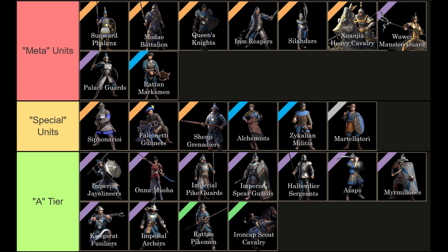As for the rest of the units, these are pretty good for normal sieges, but if you want units for territory wars or ranks, I don't recommend using these ones. For the A-tier we've got Imperial Javelins, On-a-Musha, Imperial Pike Guards, Imperial Spear Guards, Halberdiers, Azaps, Mimilons, Fusiliers, Imperial Archers, Rattan Pikemen, and Iron Cap Scout Cavalry.